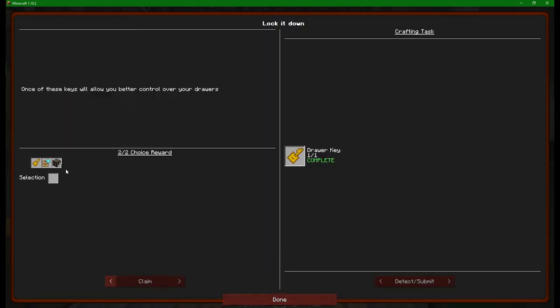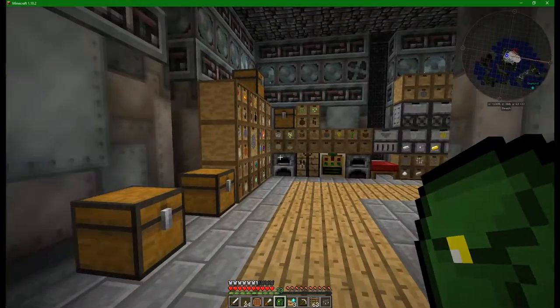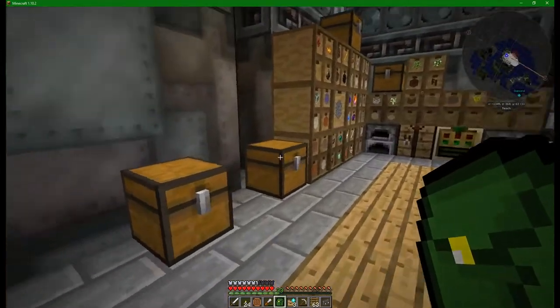And this 'lock it down' - what can we get from that? We can either get more storage upgrades, more frame drawers, or a personal key. I'm going to go with the more storage upgrades. Why do I need a personal key? We're on a semi-private server so everything should be all good.